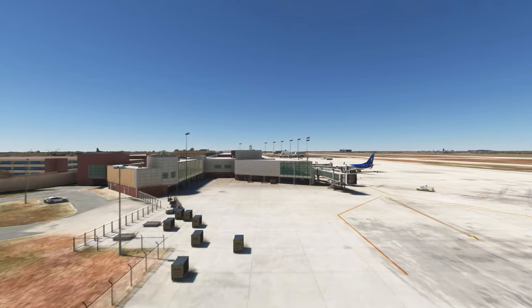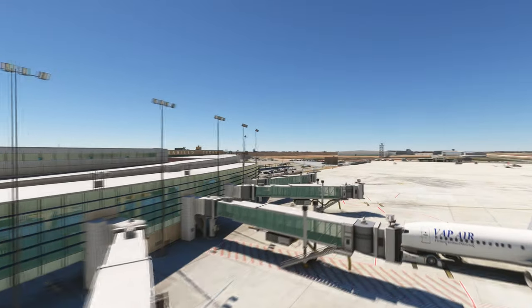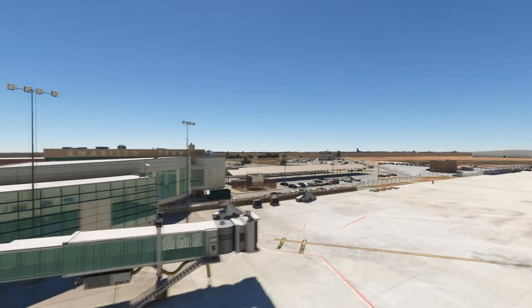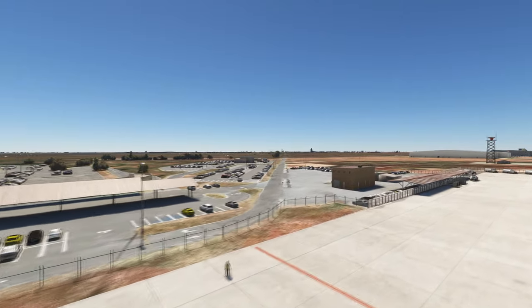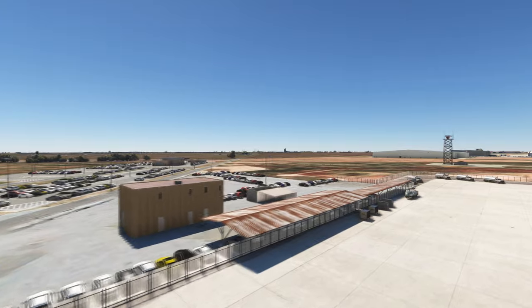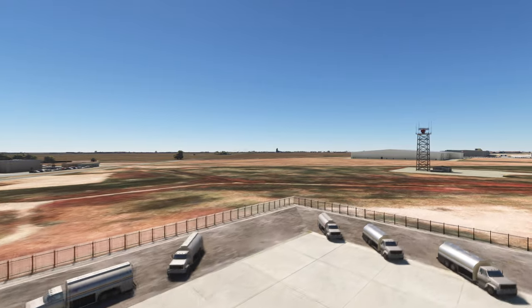Starting a close-up look at the ramp. Here on stand 4 with my aircraft, I've spawned from the menu. You can see the ground markings are all nicely done, jetways look pretty good, and looking to the left you can see internal development and animations inside the terminal, all of which looks pretty good. From the flight deck parked on stand 4 during the daytime, you get a nice view looking out the captain's side and the first officer's side.